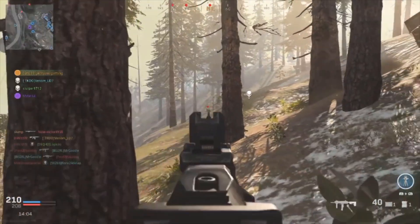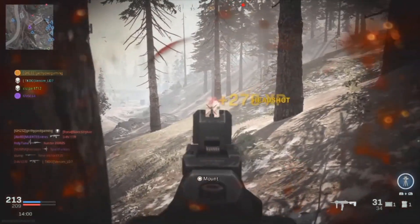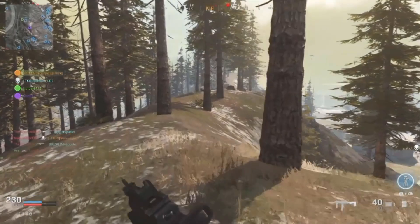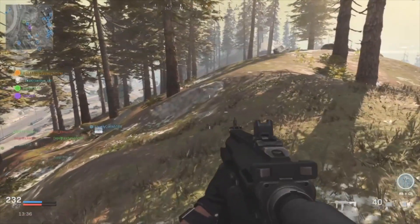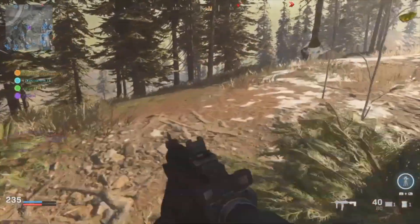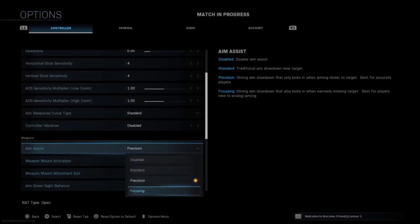As you can see, when I'm aiming on the target it gives a stronger grip when I'm actually located on them. This is more for advanced players who only want aim assist when they're directly on the target, not an inch or two outside like standard provides. So if standard feels a little too strong for you but you don't want to disable aim assist completely, precision would be your next best option.